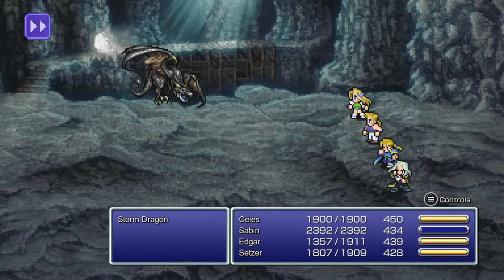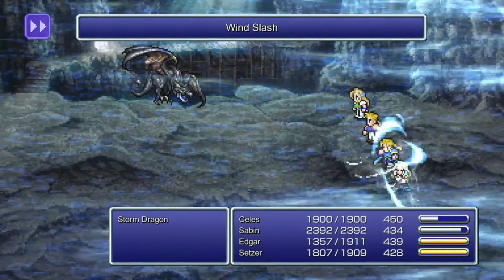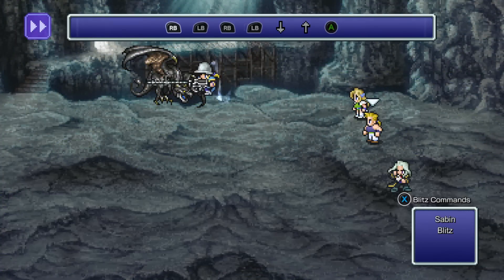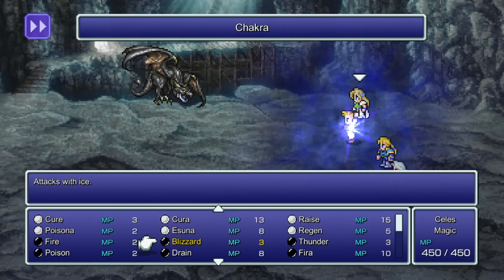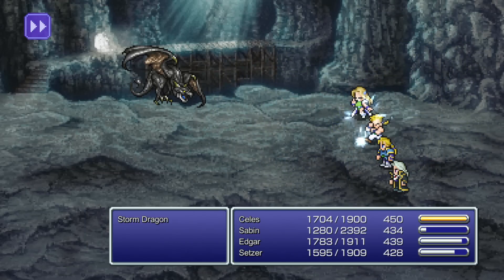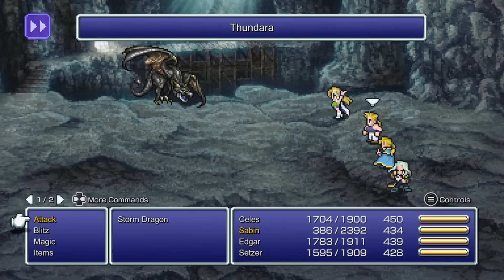This is a major boss, actually, at 42,000 HP. 13 attack, 9 magic, 110 defense, 150 magic defense. So nothing really out of the ordinary there. Weak to lightning. All right. Weak to lightning, he can use Wingsaber, which hurts. Windslash, which does wind damage. Aerocyclonic, which does wind damage. And Leafswirl, which is non-elemental.